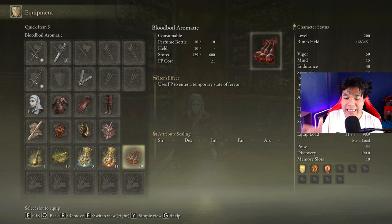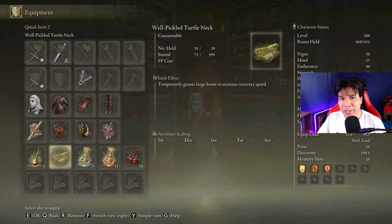With this build we are going to be dealing only physical damage, that's why our best body buff is going to be Bloodboil Aromatic, but if you don't like crafting feel free to use Flame Grant Me Strength. And for some reason any build related with power stance moves is going to consume a lot of stamina, so be sure to craft some Pickled Turtle Necks to boost your stamina regeneration speed.